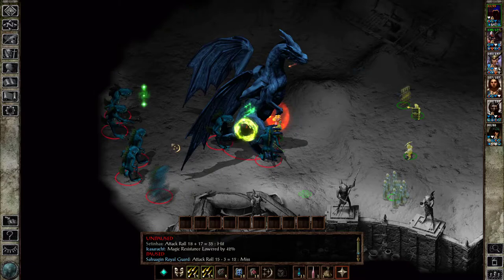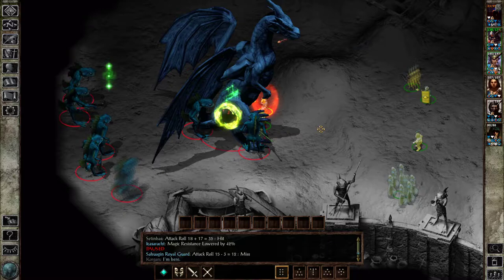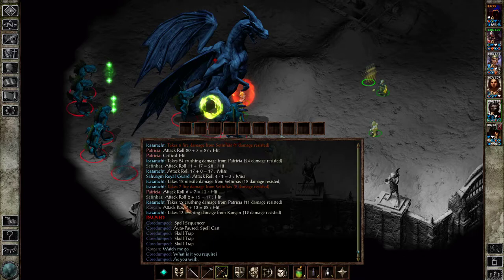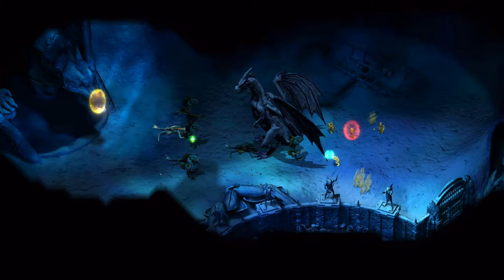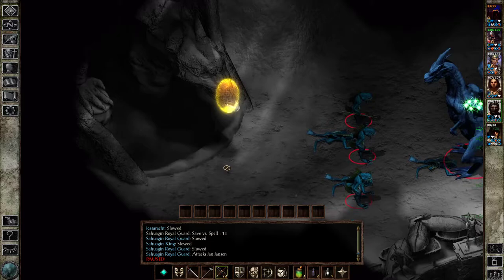Magic resistance lowered by a fair bit — let's nuke. I think this will hit everything in this area. I'm just not entirely sure about Patricia and Corgan, but I will move them back when the skull trap goes out. You are gonna cast slow. Okay, what happened here — did I win? He's near death, he's slowed.